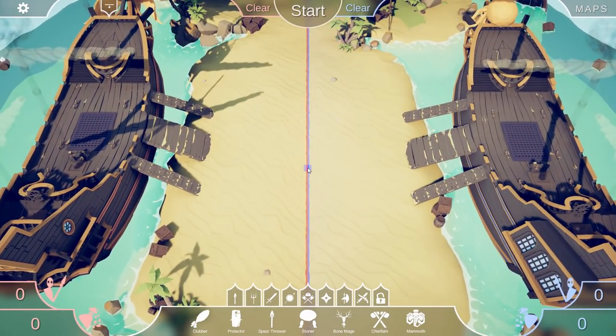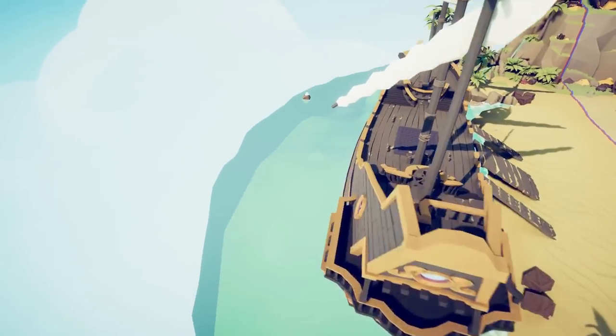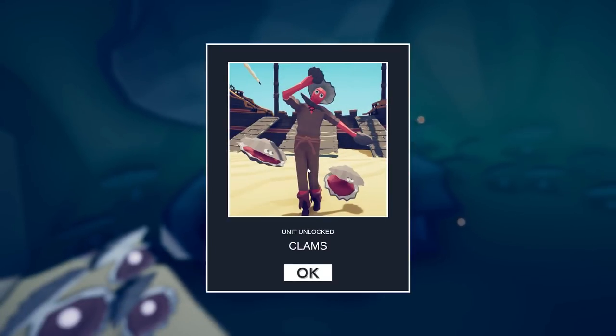For the third secret pirate unit, this one's a sneaky one. Free up your camera and head over to the ocean — you have to go underwater. There's a tiny little cave underwater with a little clam. Clams is unlocked.